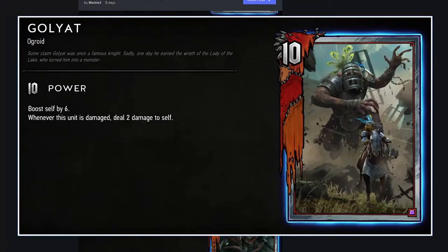Gold Yaght, 10 power: boost self by 6 whenever this unit is damaged, deal 2 damage to self. Oh — but it's not that bad if you can save this as a last-card finisher in round 3. It's 16 strength silver. If you play it early it's bad, but I really like this card because it's entirely reliant on when you as the player can play it most effectively. Play it too early and it's a weak silver. Play it in a favorable situation and it's 16 strength.